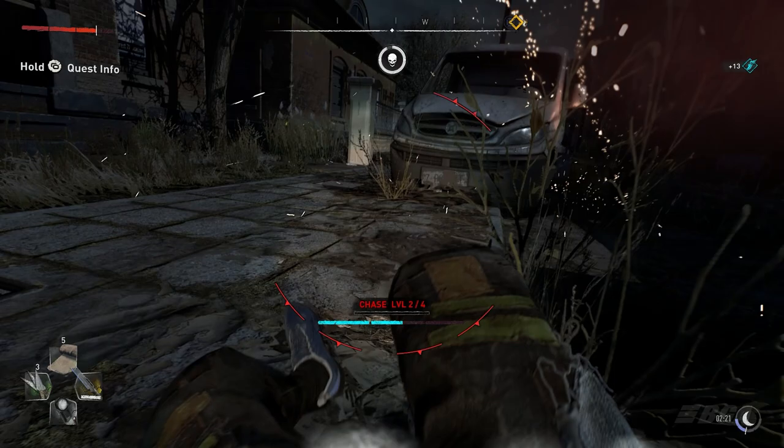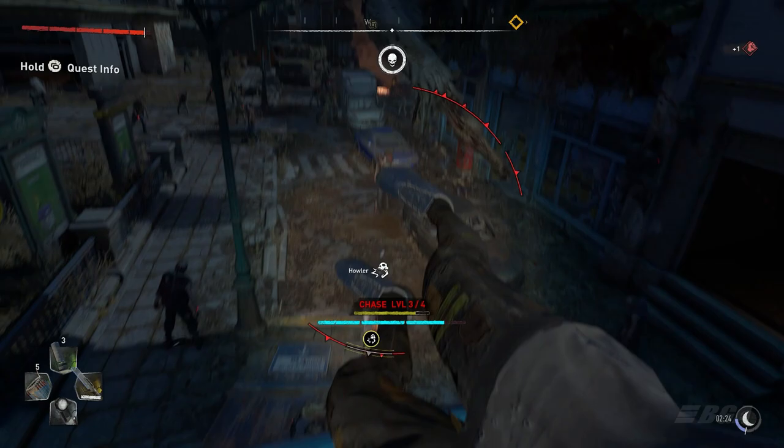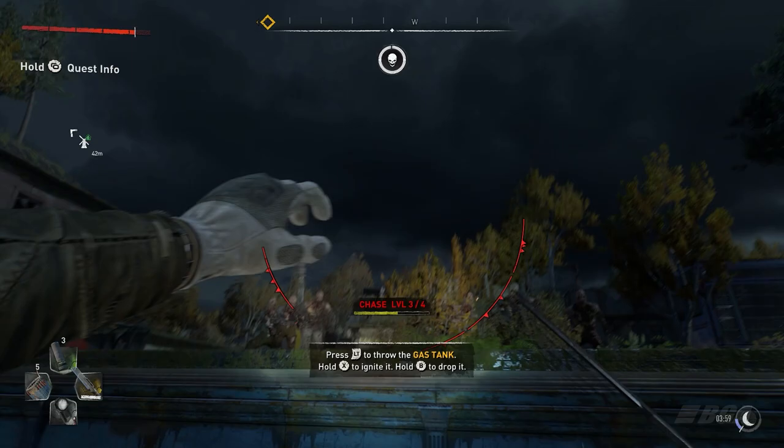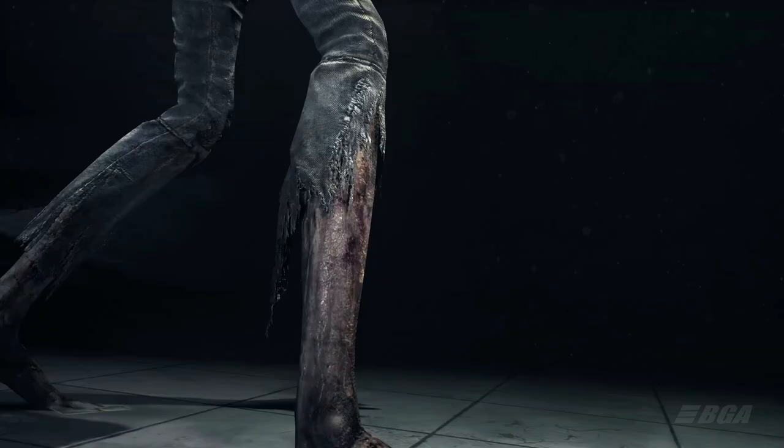Banshees are one of the new enemy types in Dying Light 2 and while they are easy to spot, they are much more difficult to defeat than an average zombie. Banshees behave very differently every time you encounter them — they are fast, aggressive, and somewhat unpredictable. Also tragically, they sometimes experience flashes of lucidity that remind them of the person they once were.